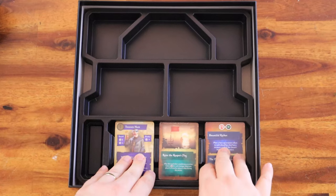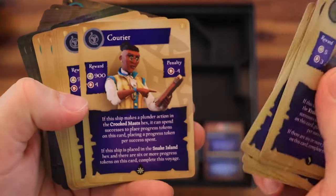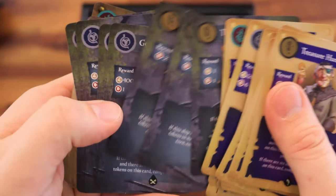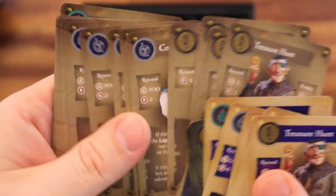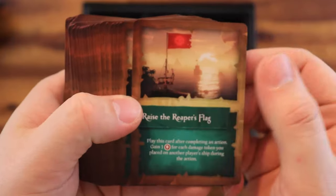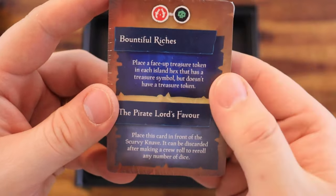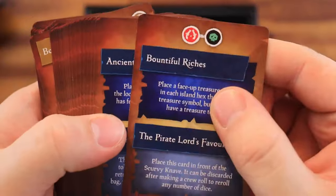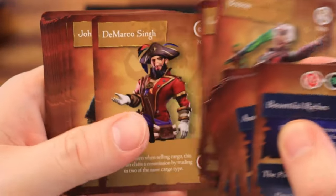Then we have three more packs of cards. The first contains legendary voyage cards, meager voyage cards, and valuable voyage cards. And finally, the last pack of cards contains event cards and special crew cards.